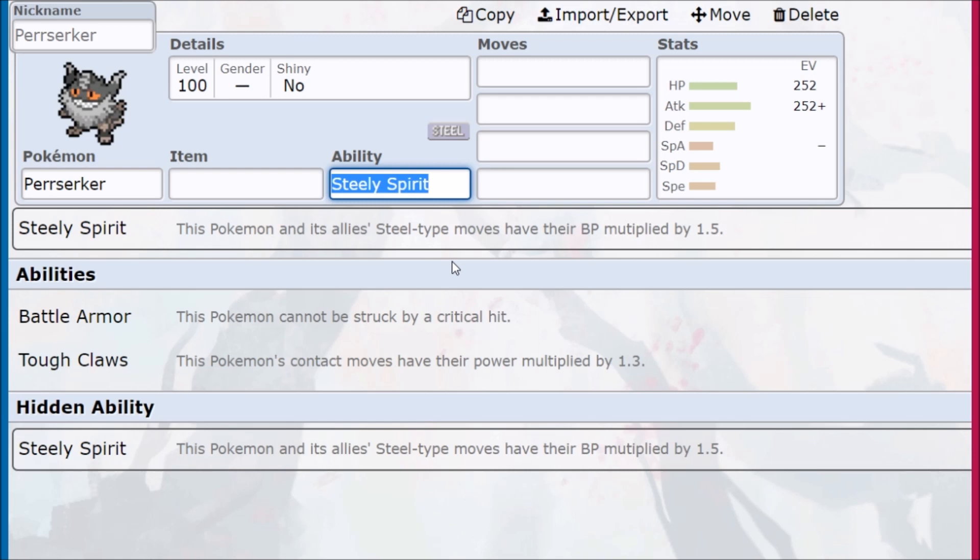If you hit two Steel-type moves in doubles, it's going to be a lot of bonus damage. We have Battle Armor, which makes sense for this Pokémon — it cannot be struck by a critical hit. We're not going to be tanky or setting up, so that doesn't matter too much. And then Tough Claws multiplies contact moves by 1.3 times. Why settle for 1.3 when we have 1.5 on Steely Spirit?